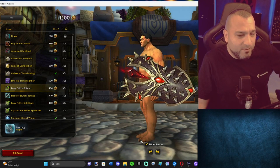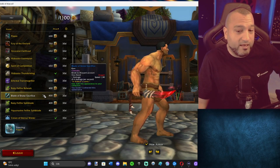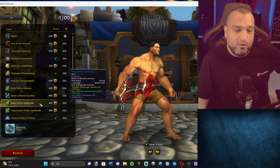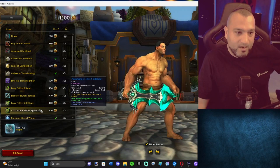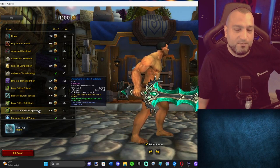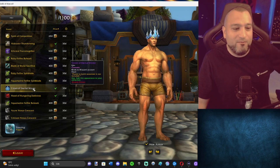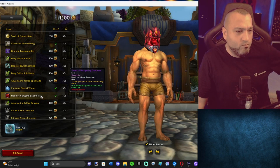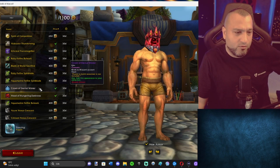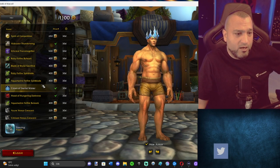Then we have the Ruby Fell Fire Bulwark shield — feels like I've seen this before. Blade of Brutal Sacrifice in Hakkar's name — a Hakkar dagger. Then a one-hand sword with double prongs — double the stabbing. We saw this one from the actual promo video. Then another one-hand sword: Aquamarine Fell Fire Split Blade — this bad boy could double as a fork and a knife. The first one came out as a Twitch reward, and now the other two are out as well. Hood of the Hungering Darkness and Crown of Eternal Winter are there too — both have been in the store and as Twitch drops before.